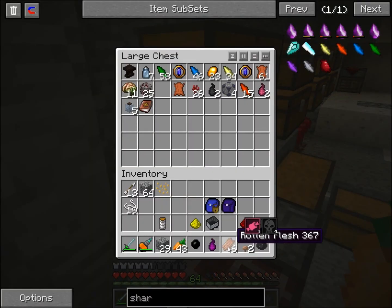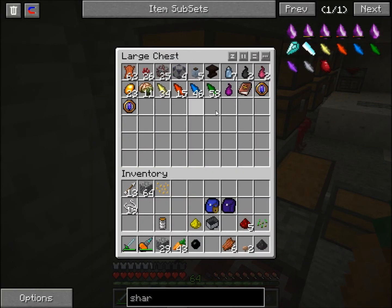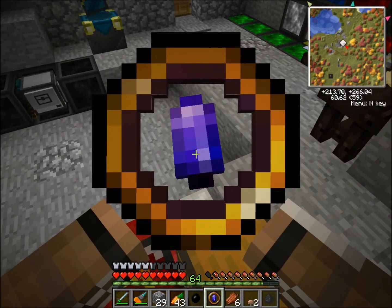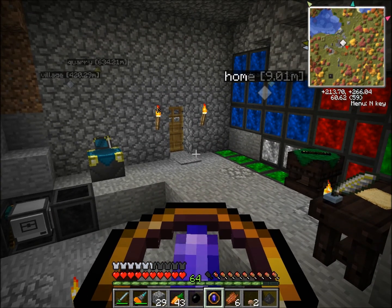For now I'm just going to store that wispy essence. You can see I've gotten a few of these already — three types, looks like. That thing spawned from a node, which is basically what recharges the aura.